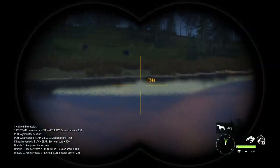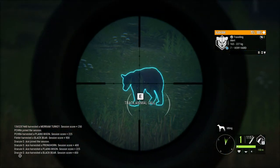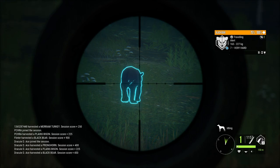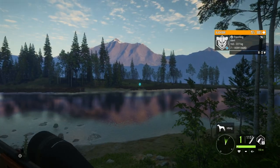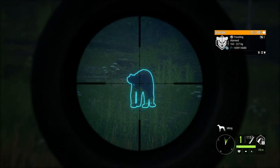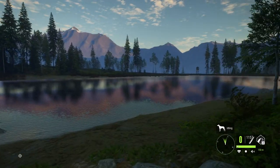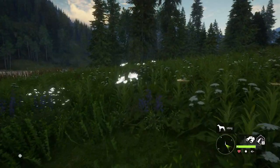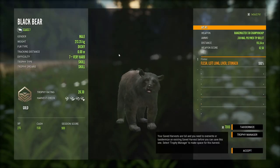It feels like this hunt has been all over the place — almost as if we've been jumping from species to species without nearly as much of a specific focus as we normally do. The black bear is alert; I was sure he was going to stand on his back legs but he went to alarm like he was going to take off. With a level 7, that will be a guaranteed goal. 20.3 for that guy — Dusky fur type again.